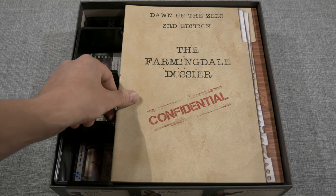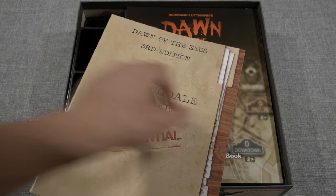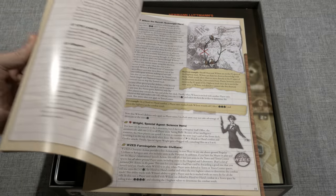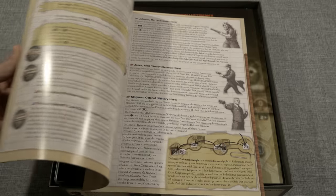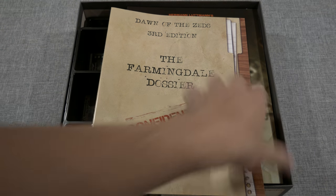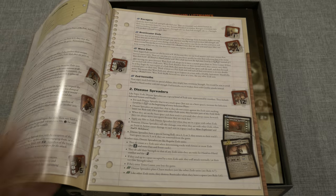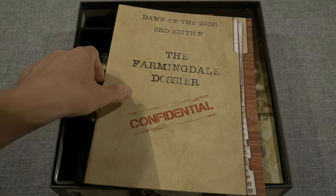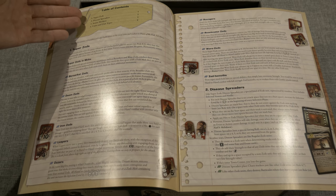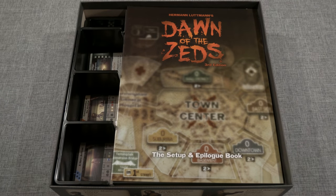Next is the Setup and Epilogue book for the 3rd edition. This book provides setup and victory conditions for the different game levels included. These levels are introduced in the order they should be played, and each level presents new rules and units. So you start out with the basic game, keep things simple, learn the game, then move on to level one, tackle it, try to win it, and go to level two. It's about a progression, layering on rules — and this book runs about 15 pages.